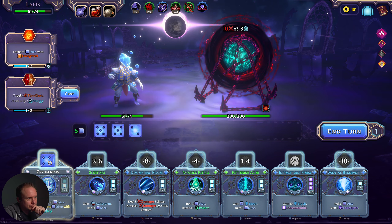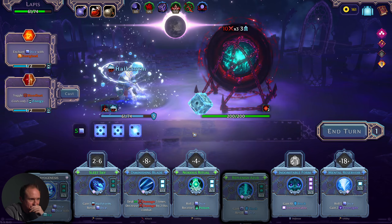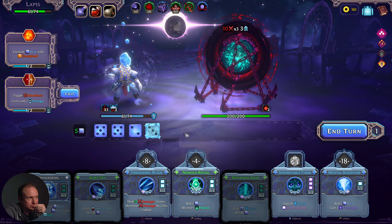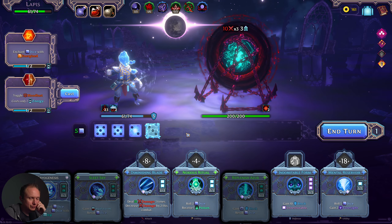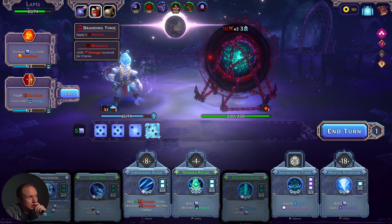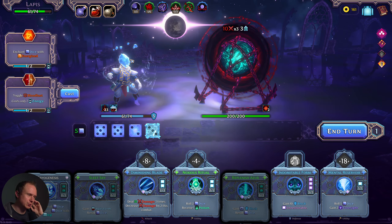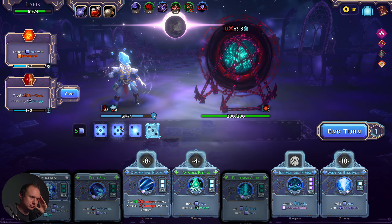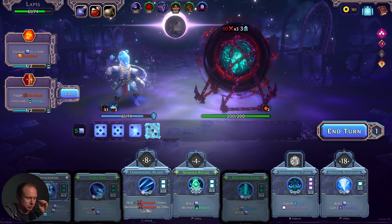It looks like we won't be facing the Don't Do The Thing man, so that's good. I think when we have fours, it's worth doing this twice just to get maximum power. The question is, we're nowhere near a kill right now, I don't think. And the dodge is not going to do us that much good. So if I do mark, I get another 50% damage.